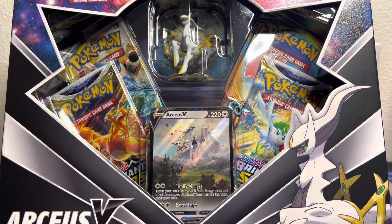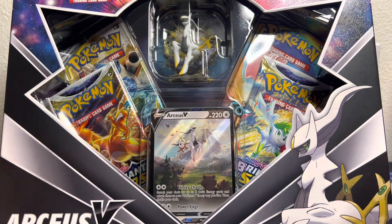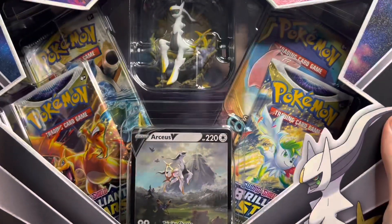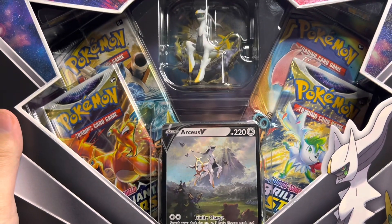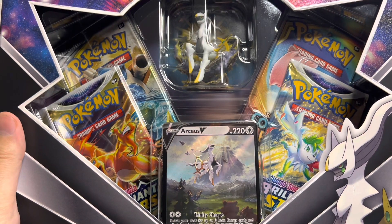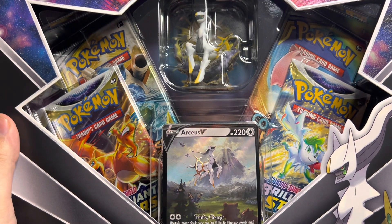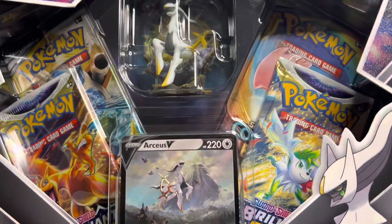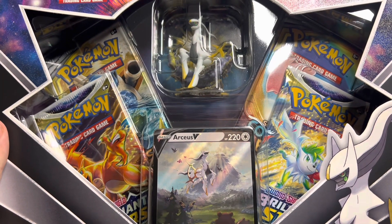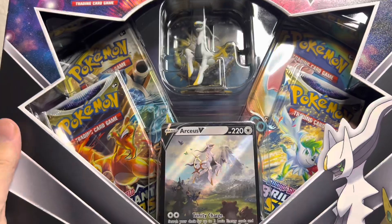In this video I'm going to be opening up this RCSV figure collection box. There are two cosmic eclipse packs in this box — a couple months back in October I bought five boxes off of Macy's. When I saw this my heart dropped, because I don't know how rare it is but I know it's not common. I've opened a handful of these boxes and I have never seen duplicate cosmic packs, so hopefully we can get something crazy.